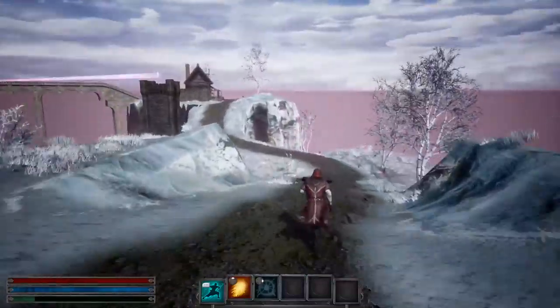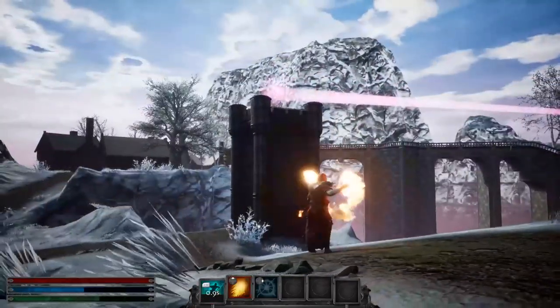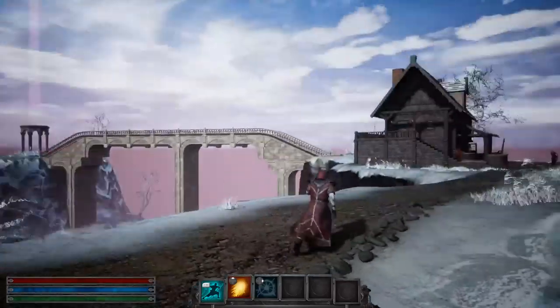Our Wizard can choose from dozens of movement, utility, and defensive abilities. That's two crystals down, and there's the Nexus across the way.